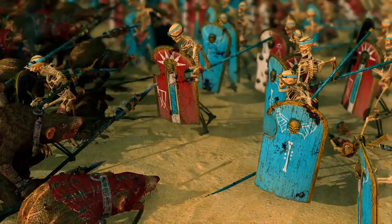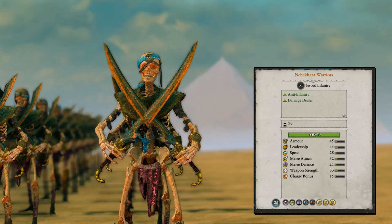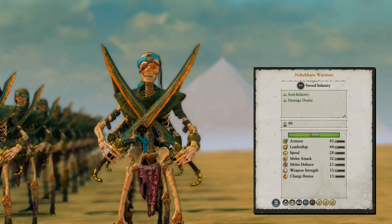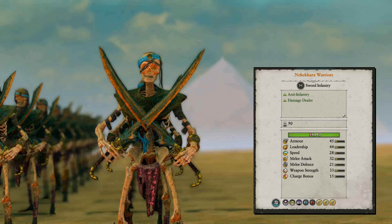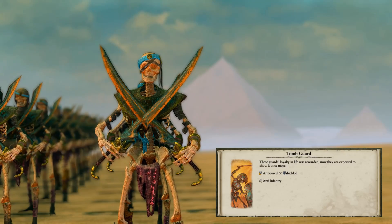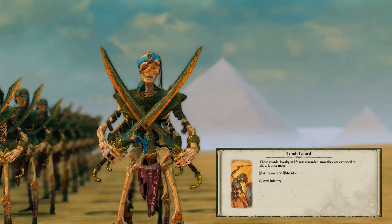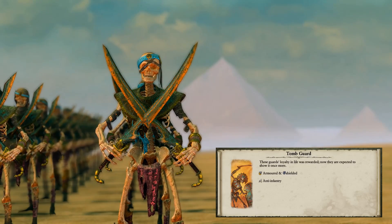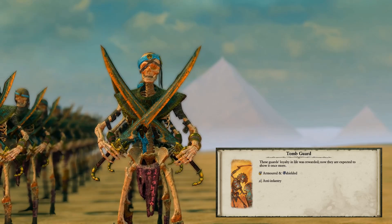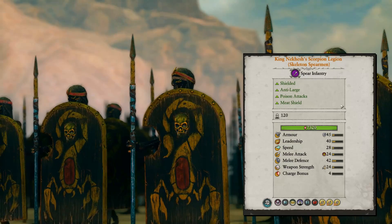The Nehekharan Warriors are damage dealers, anti-infantry, with a weapon strength of 33 and melee attack of 32 — okay but not the best. Melee defense and armor are very low, so they are also not the greatest damage dealer stats-wise. At a price of 575 credits, they can pay off against a lot of low tier units like from the Greenskins and similar factions, but overall they are also not the most cost-efficient unit.